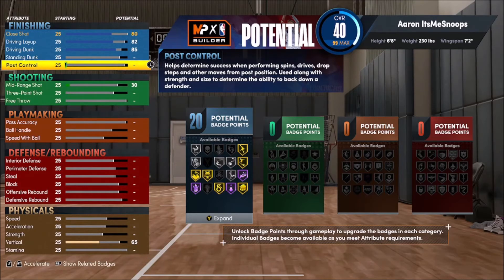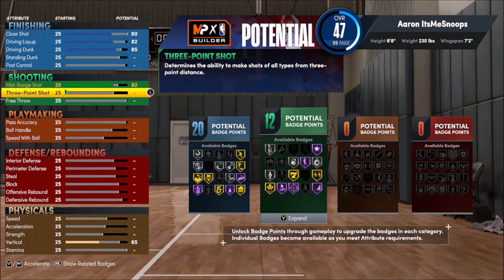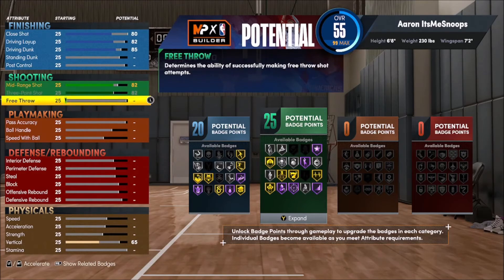For mid-range we go with a solid 82 — anything higher than 82 messes up the build name. The three-pointer also goes to an 82. With a seven foot one wingspan you can't get an 83 three-pointer and keep the right name anyway, but when I first made a version with an 83 three-pointer I was classified as a shooter — you don't want that when you're trying to be a multi-position defender. This is the best multi-position defender build, not a shooter build, so 82 mid-range and 82 three-pointer. That gives us 25 shooting badges.